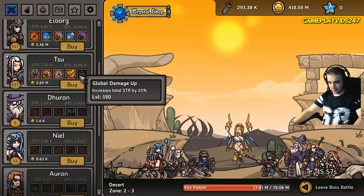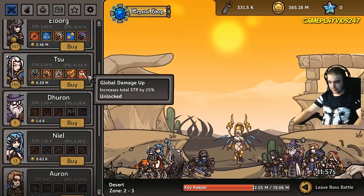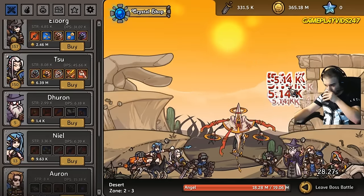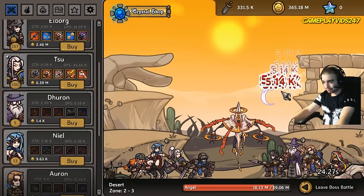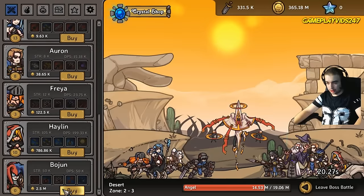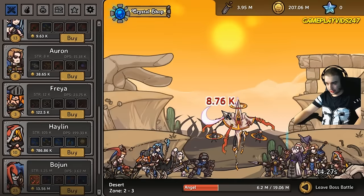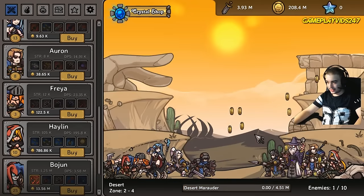Trying to purchase Sue's abilities here as much as we can. Very expensive, Sue. Increases total strength by 25% — very nice indeed. Let's just restart that boss battle. Just trying to take down this boss here, but the boss is quite strong. Let's level up Bojan here. Let's get that extra DPS coming in for Bojan. There we go, got Bojan. So we should be able to take down the boss — yes we can. There we go, that's how you do that, guys. Excellent stuff.